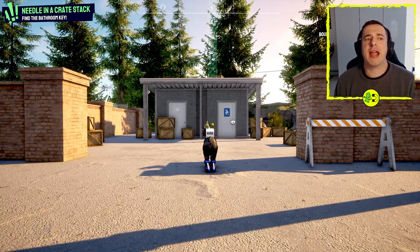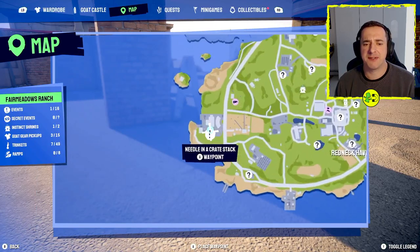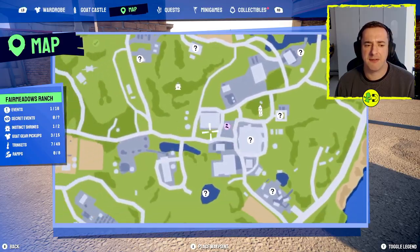Hey everyone, I'm in Goat Simulator 3 and I want to show you how to do the Needle in a Crate Stack. If we have a little look on the map, this one is found over here, right on the left of the first zone, and there's our goat tower over there.